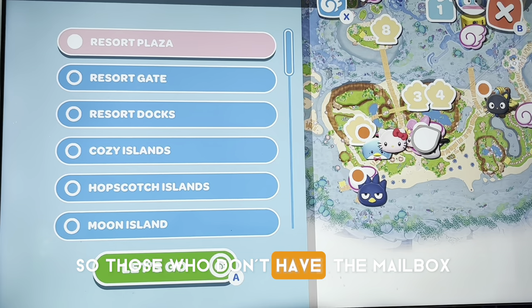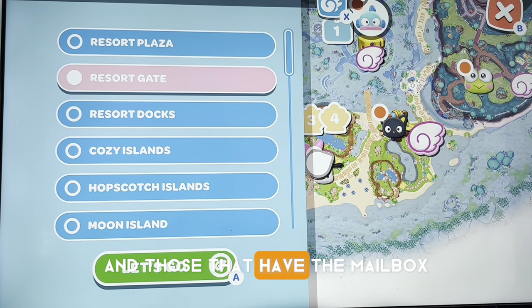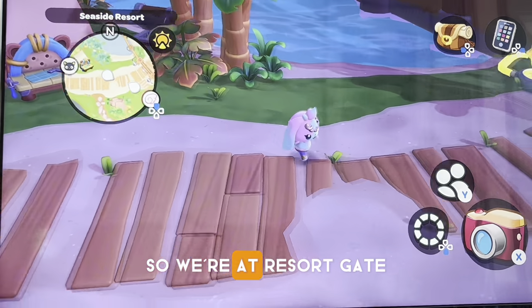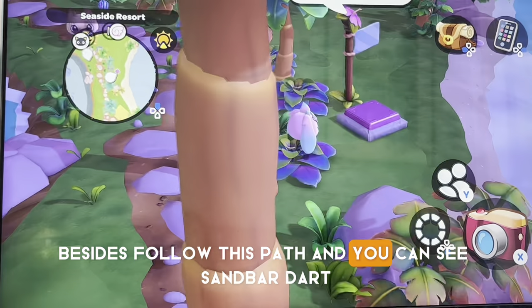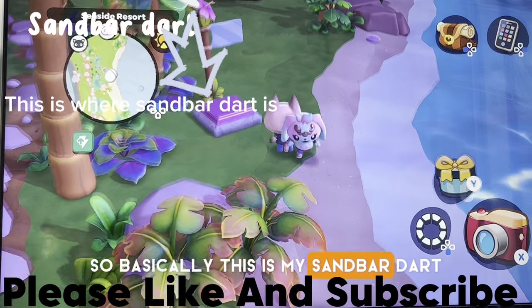So for those who don't know, you have to go all the way to Chunko Cat, and for those who do know, you get to play resort games. Now you want to go down this path. Just follow this path and you can see Standby Dart. So basically this is where Standby Dart is.